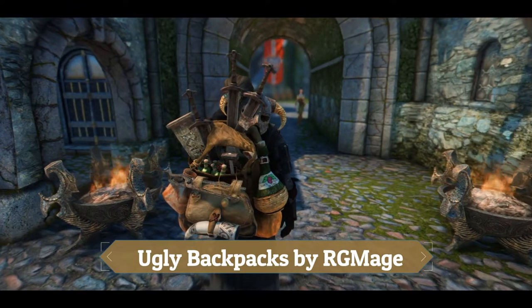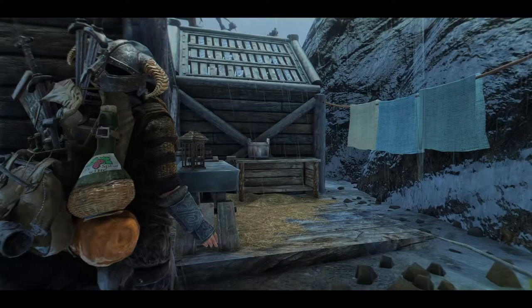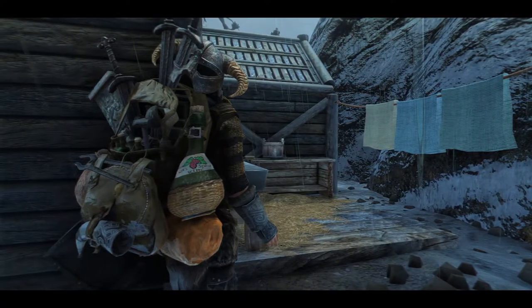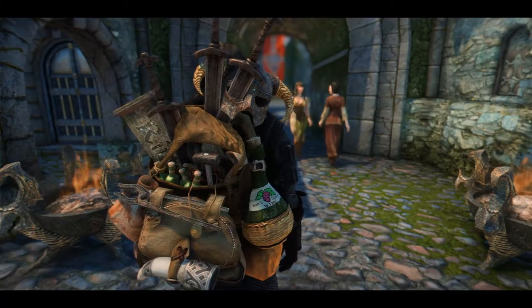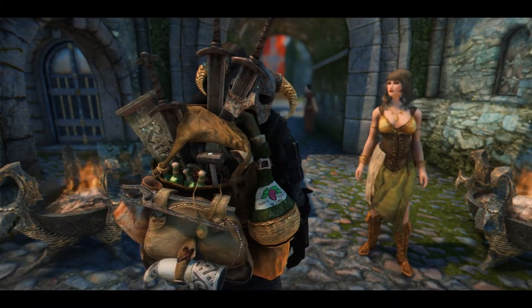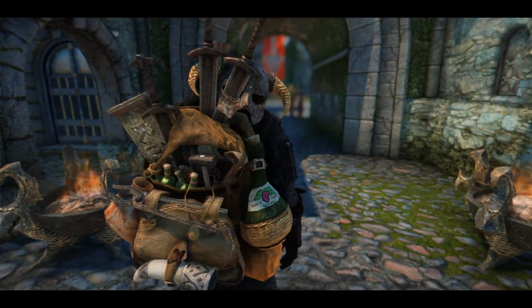First up is RGM's Ugly Backpack created by RGMage2 and uploaded by Dissonant Values. This backpack is brilliant — it is essentially various objects from Skyrim lashed together in a heinous looking backpack. It has bits and bobs, a mug, a hammer, potions hanging out of it, wine strapped to the side, a knapsack, a sleeping mat, and swords jutting out from the top with an iron helmet balanced precariously on one of them.